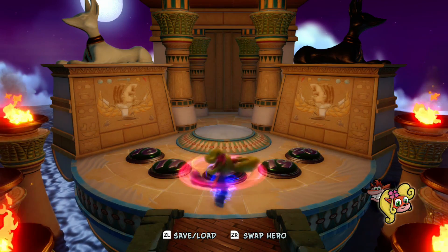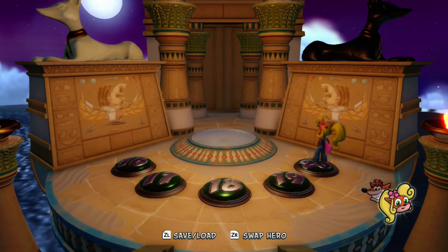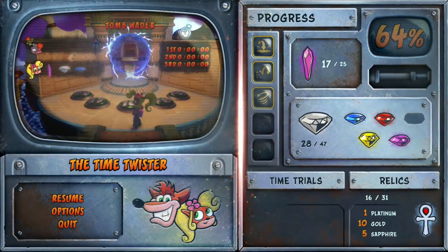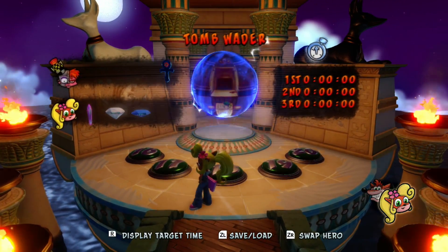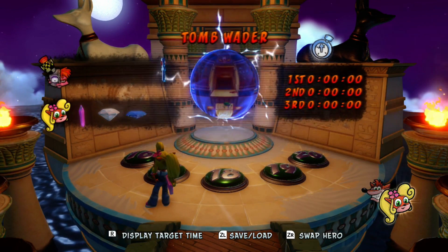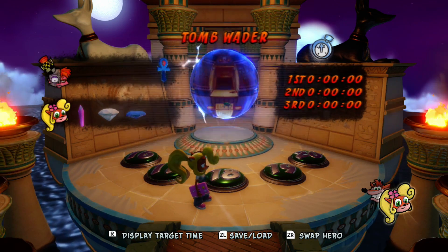Welcome back to more of Crash Bandicoot 3 Warped. Last time we cleared two more Egyptian levels and got ourselves another coloured gem. If you look here, we only have one more coloured gem left. But we have three levels left in this warp room, and I haven't even really gone into who the boss is, but that portrait should be familiar to you if you've played Crash 2.